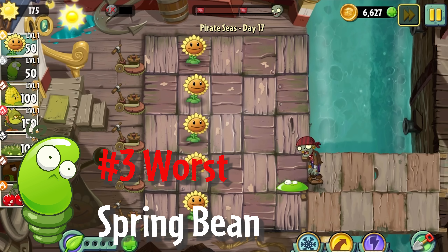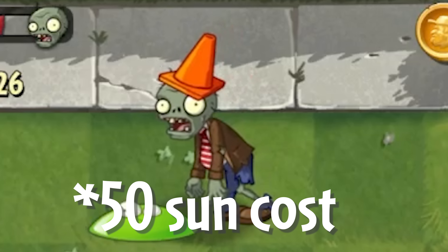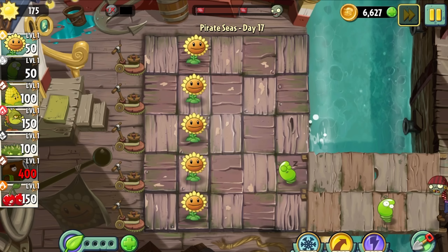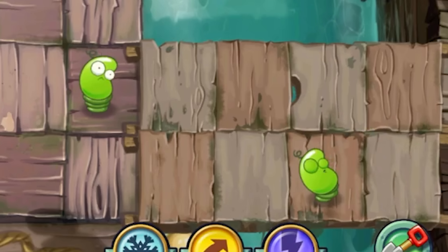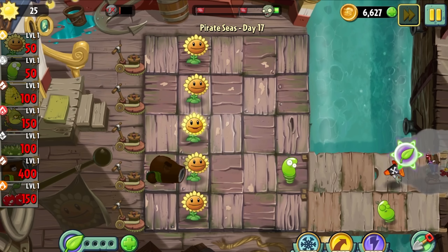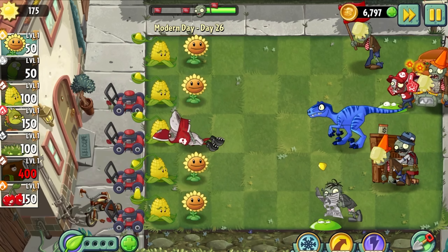A lot of you would have expected Springbean to be higher up on the worst plants list, but hear me out. Springbean is a 25 sun cost plant that bounces a zombie one tile back before taking a nap to recharge. However, in Pirate Seas, Springbean will do the same thing, but if there's a tile of water within a 3x3 area, it'll plunge the zombie into the water. Springbean is pretty abysmal in all other worlds apart from Pirate Seas, but if you plant one and it does basically nothing, you're only losing 25 sun.